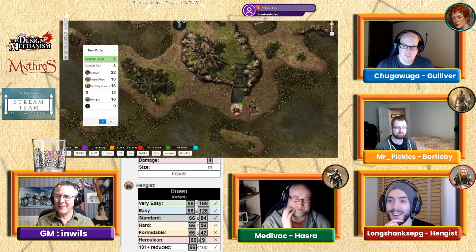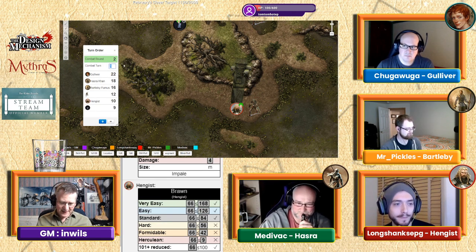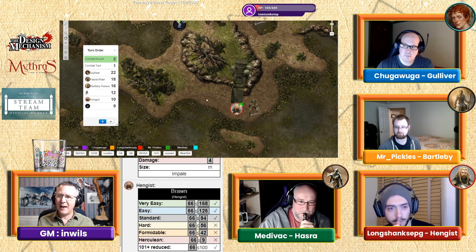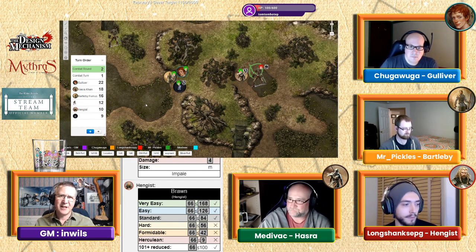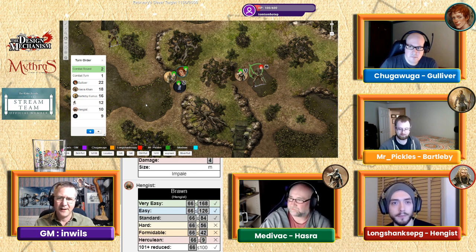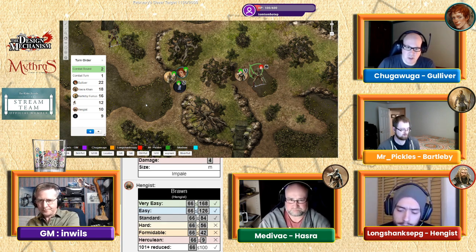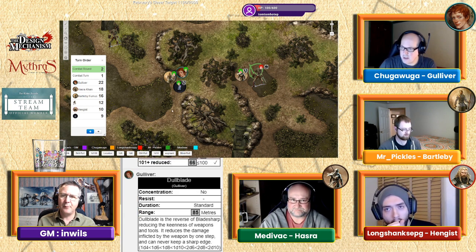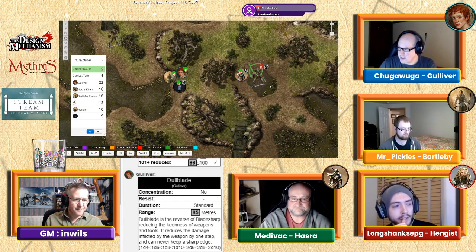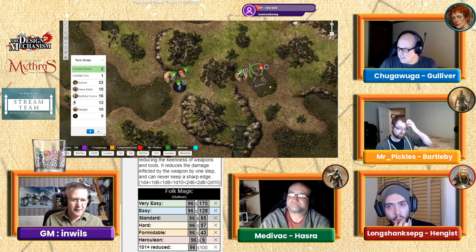Combat round two, turn one — back to Gulliver at the top. Bartleby is taking a protective stance in front of Gulliver and Tiffin. Gulliver, coming up, sees Hazra in combat with one skeleton — he points with two fingers crossed and says 'Idabalad,' casting the dull blade spell. He fails the roll and doesn't want to use luck, so it fizzles and does nothing.